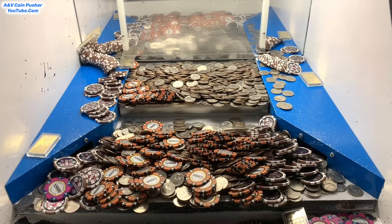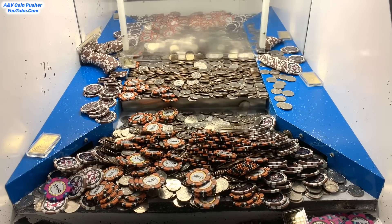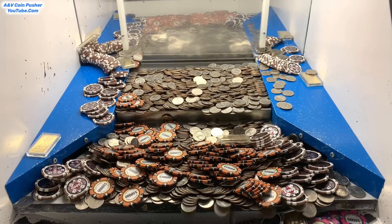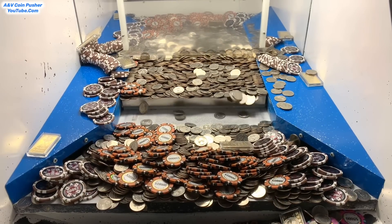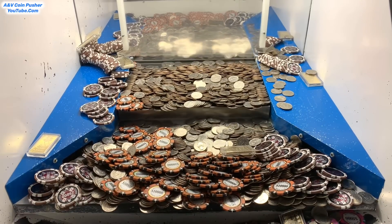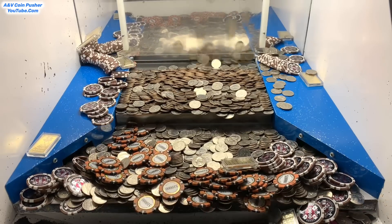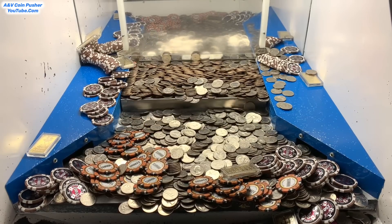Got that loot chute cleared out. Oh my goodness — there's so many $10,000 chips on the edge, and $25,000 chips — we're making a fortune today. It looks like there's quite a bit of money and gold stuck on the right-hand side down in the loot chute. I think the mystery bag is blocking the stuff from falling to the payout chute. I'll try to get that cleared out here in a second, or I'll call the staff to help.